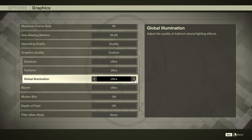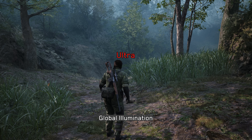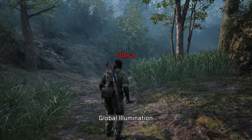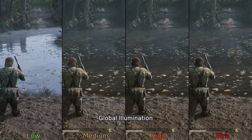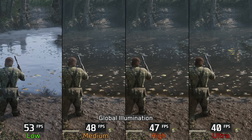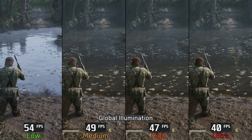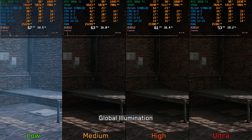Last but definitely not least, we have global illumination, which controls the quality of Lumen. Similar to shadows, using low completely disables it, and since the game does not have a proper fallback, this significantly degrades visual quality. Going to medium enables Lumen, and going further improves its accuracy and coverage. The setting also affects Lumen reflections, with ultra capturing more of the scene compared to medium and high. Performance-wise, there is about an 8% drop from low to medium, 10% to high, and around 24% to ultra. Similar to shadows, I recommend avoiding low and ultra and keeping global illumination at medium or high.